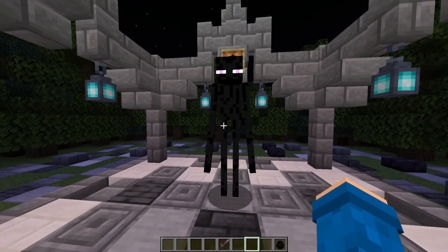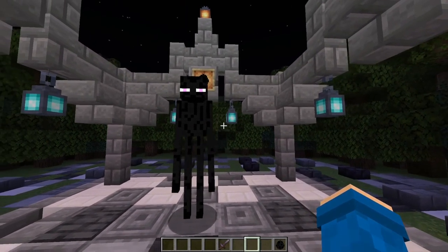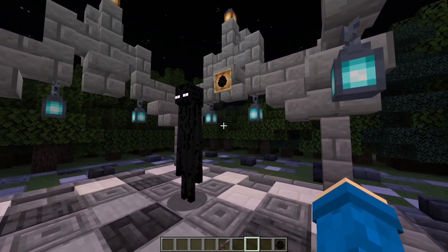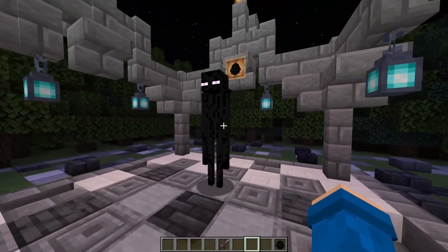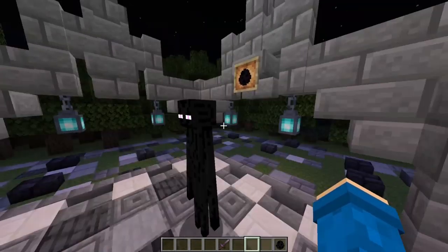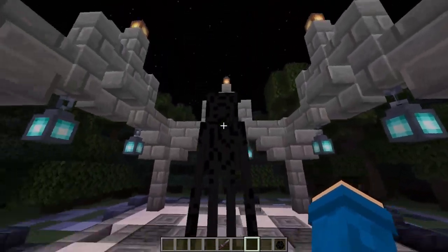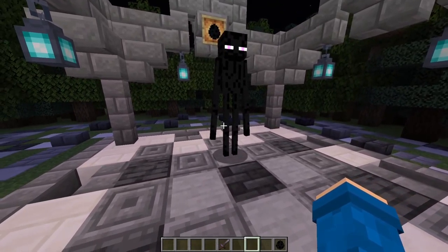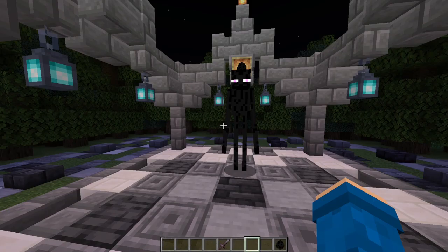The next one up is the enderman. I just want to say the enderman is definitely one of my favorite mobs. It's a very cool idea — it's kind of like resembling Slender Man. I like how his eyes are purple; they were originally meant to be green but they changed to purple to fit the End dimension better. They drop ender pearls that you combine with blaze rods to create the eye of ender, which you use to defeat the ender dragon and win the game. I would probably give it a 9 out of 10 — it's just a really cool mob.